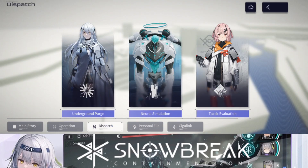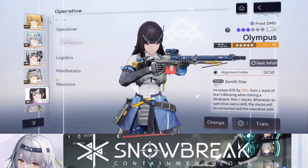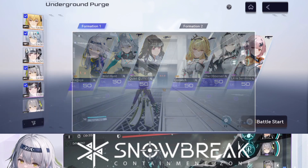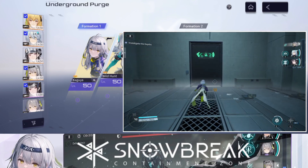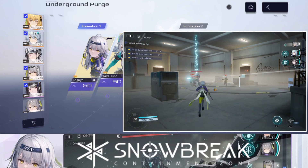The best way to see this is going to Operations, then Dispatch, and the Underground Purge. These are the two teams I'll be talking about today. The first team I call the Frost Team and the second I call the Lightning Team. The second isn't really a mono-lightning team, and the first isn't really a mono-frost team since the four-star Yao isn't a frost character, but since she's rocking a frost weapon I'm calling it the Frost Team. The first team focuses more on freezing.